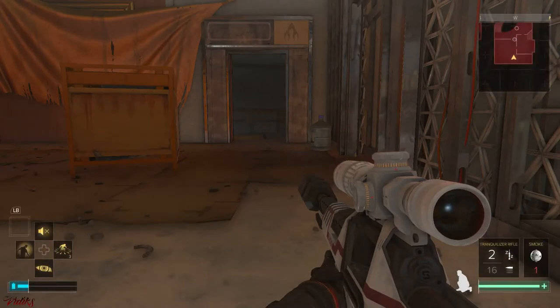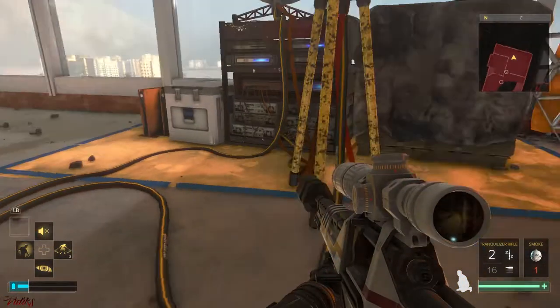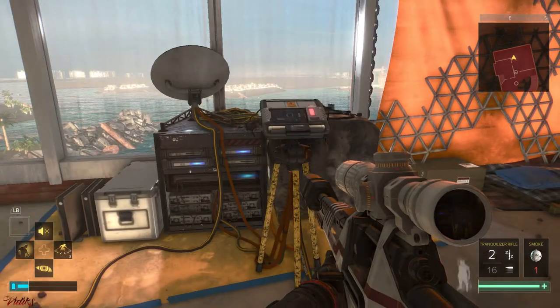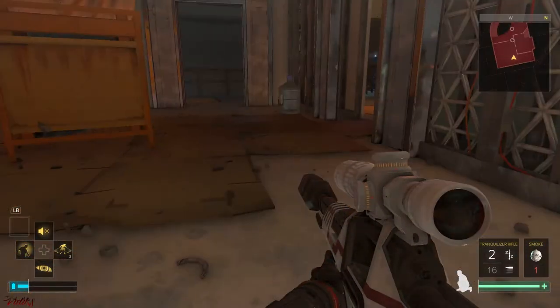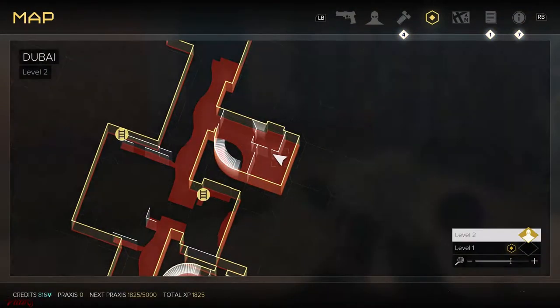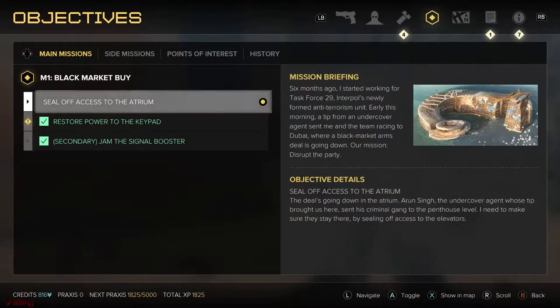Hi guys, my name is Vidix. Welcome to part 2 of my stealth pacifist walkthrough of Deus Ex: Mankind Divided. Previous episode we stayed right here next to the signal booster. We already disabled it, so now we only have the primary mission to deal with: seal off access to the atrium.